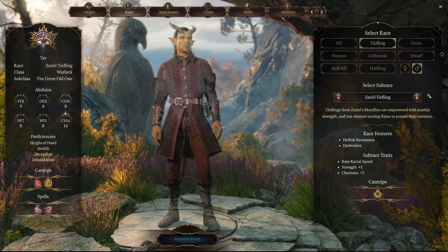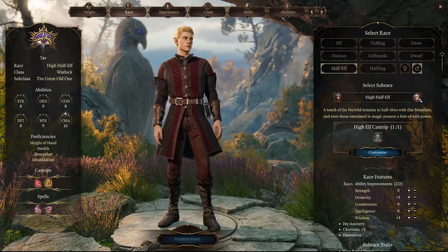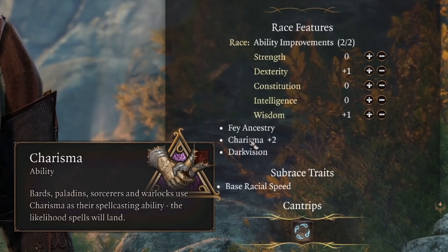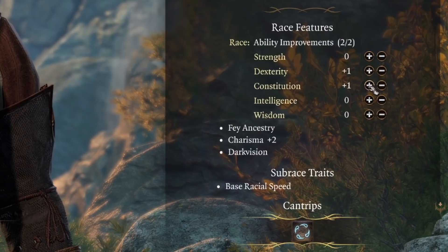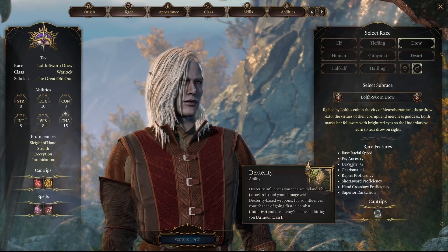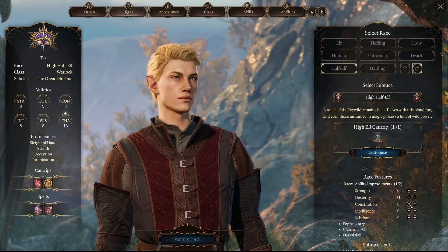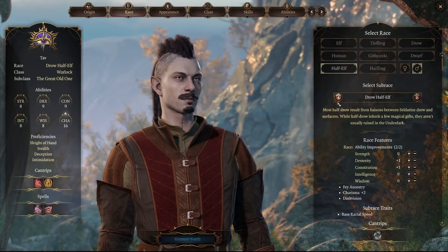Races that offer a plus 1 or plus 2 to Charisma include the Tiefling and all of its subraces, the Drow, Humans, all of the Half-Elves, and the Lightfoot Halfling. The best choice for optimizing ability scores would be one of the Half-Elf choices, since you get a plus 2 to Charisma as well as a plus 1 to 2 other ability scores of your choice. Drow and the Lightfoot Halfling's bonuses of Dexterity and Charisma allow you to get both of those important scores to 16. The main thing is getting your Charisma to 16 in character creation — so have fun and don't stress too much on your choice.